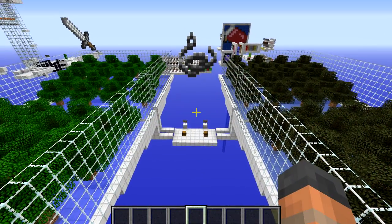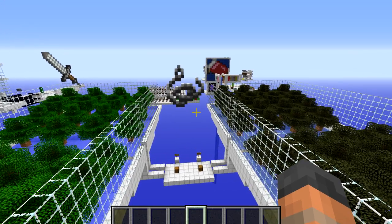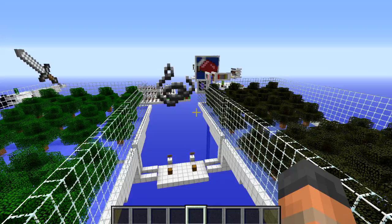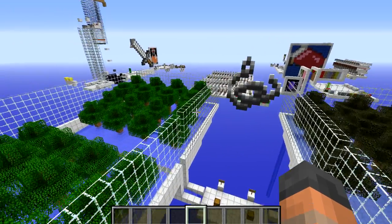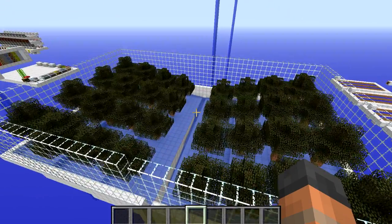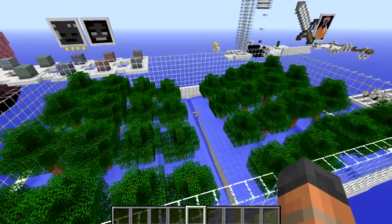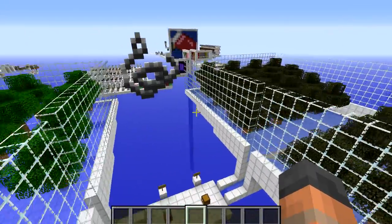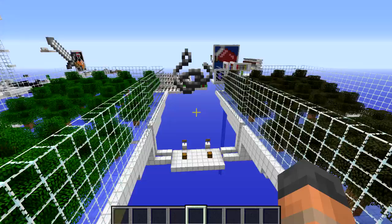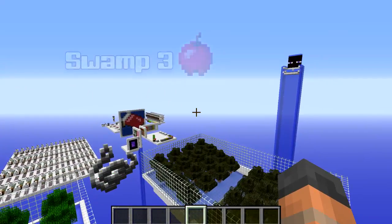So there you have it — we have tested 16 different biomes, including four of the new ones from the 1.7 update. On average we were getting between 9 and 13 apples. However, it was the first two tests that we got the least on: the swamp biome, which the rumours suggest gets more apples, only had three, and the jungle had six. This is most likely an anomaly, which is why I'm going to do the test again.